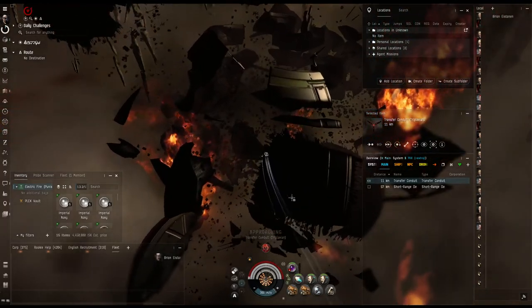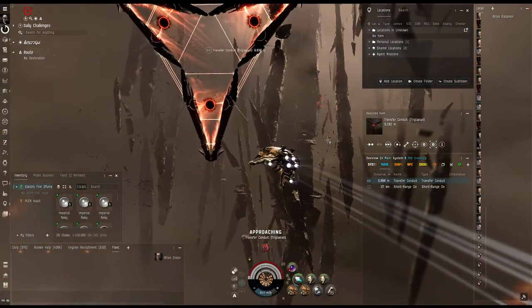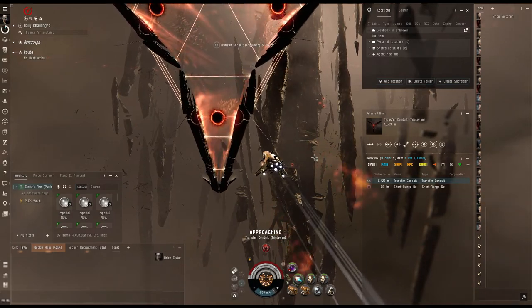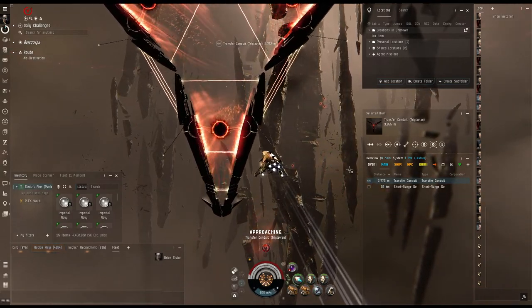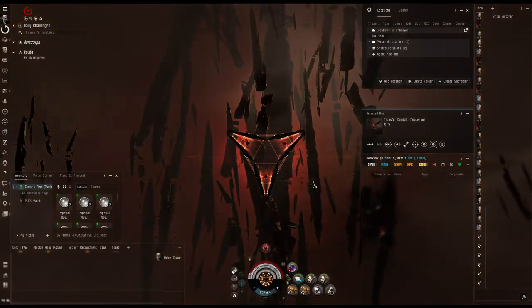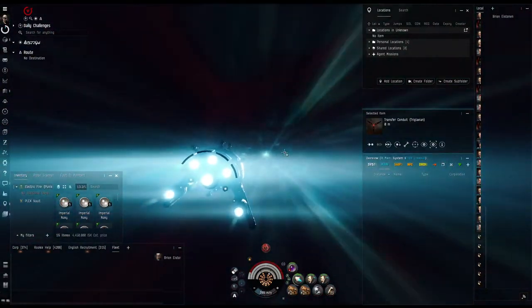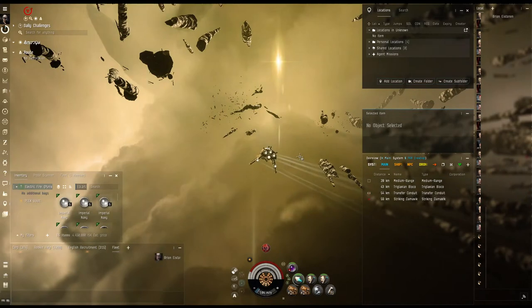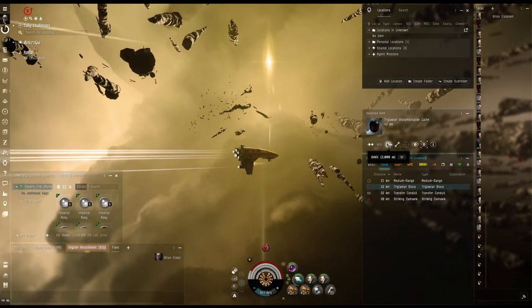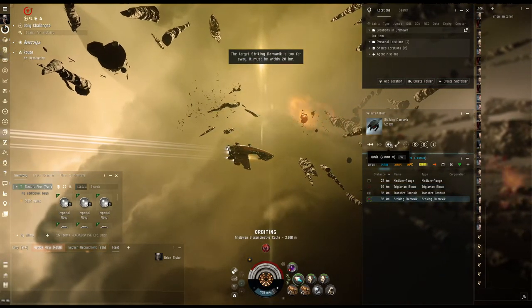Let's head into the next room. I have some different ships and some of them are better than others. There are a couple of ships I like, but I just cannot get the guns to go far enough, so it takes me a lot longer and I take more damage because I can't keep up with the faster ships. Next room — we're going to start at 2,000.